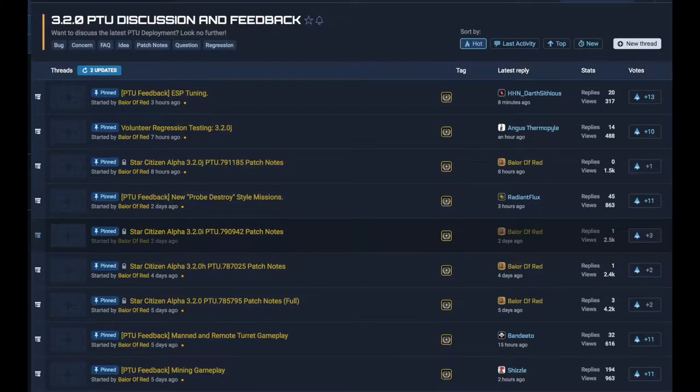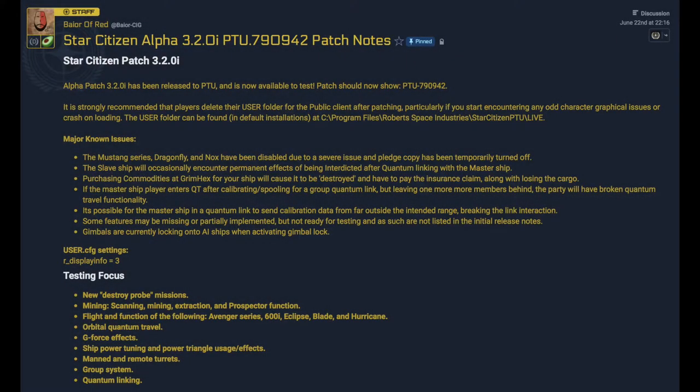At number 7 we have the 3.2 update. This week saw the release of 3.2 to the PTU, available for Wave 1 testers, concierge, and subscribers, giving us a good look at what's going on in the new patch. So far we're up to the 9th build, the 3.2i release, and according to the roadmap almost all of the features are implemented.